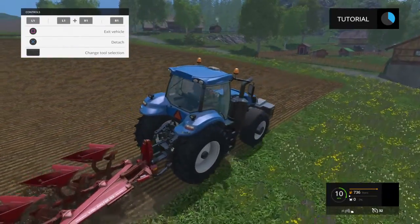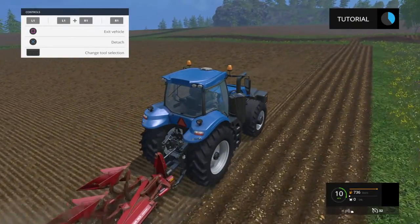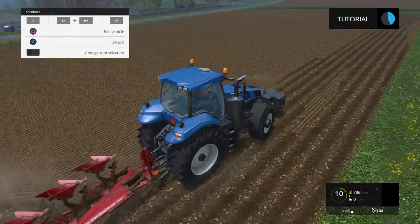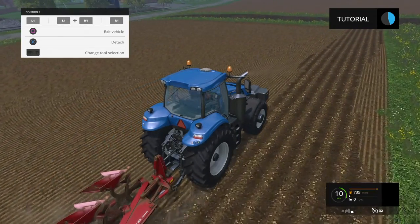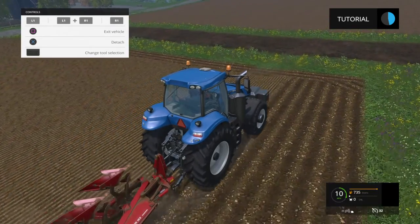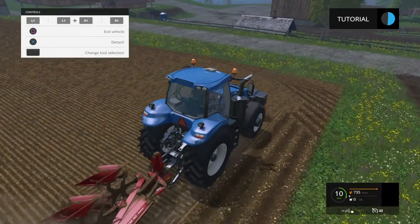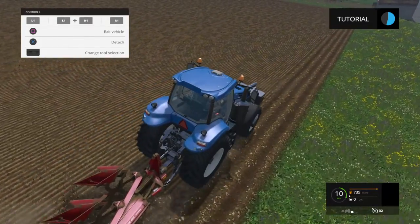You just have to keep going around the tutorial until that bar completely fills up — it should only take about five minutes. Personally, I don't use plows unless I'm making a bigger field. I usually start with a cultivator, and once I have enough money I'll buy the seed drill that seeds and cultivates at the same time. So all you have to do is harvest, then cultivate and seed at the same time, fertiliser spray, and just do it like that — simple.